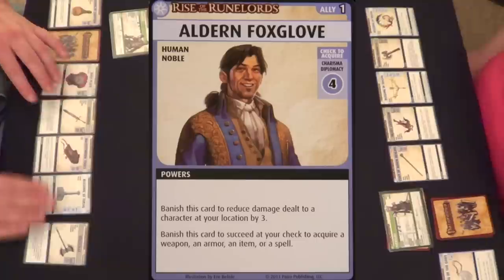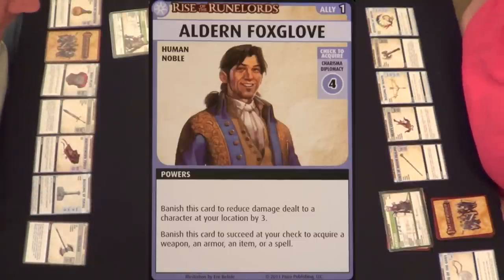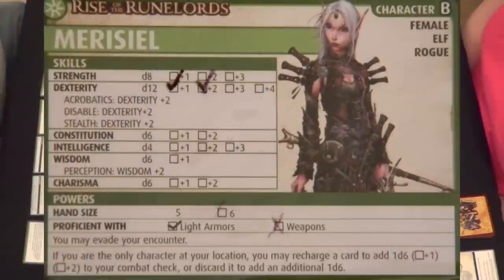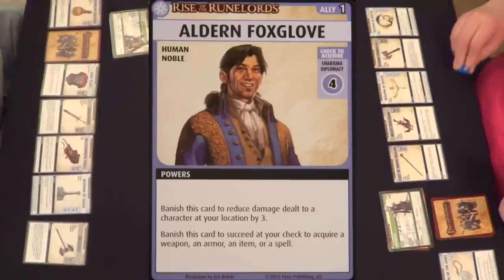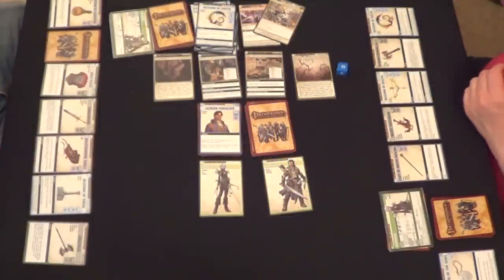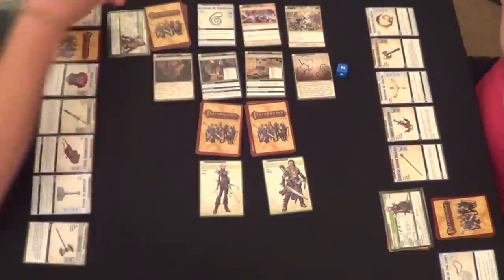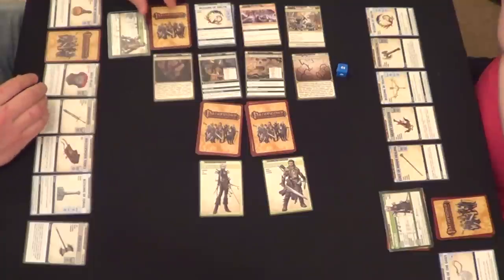I am Aldrin Foxglove — the most handsome man in town. Banish this card to reduce damage dealt to a character at your location by 3. Banish this card to succeed at your check to acquire a weapon, armor, item, or spell. He has a Charisma Diplomacy 4 — my charisma is a d6. Technically you have that and could add another d6, but he gets banished — 50% chance. You failed. I failed. Are you just done? Yeah.